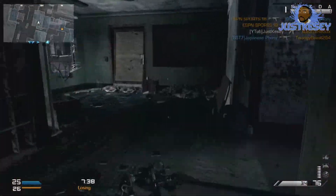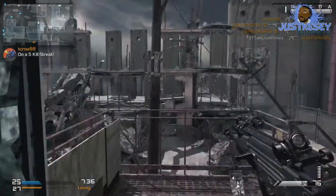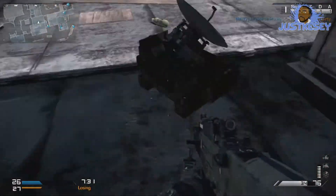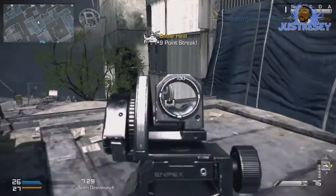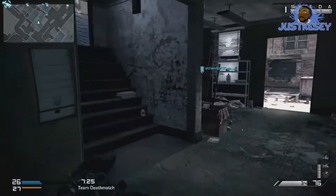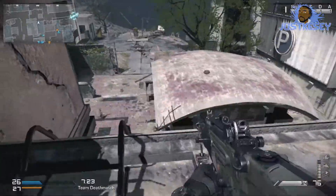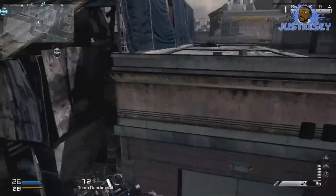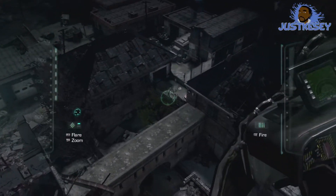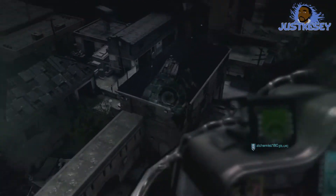If you're jumping from one building to this building, take a second and check through the window — you may see straggling enemies running along the map and get lucky. And for another tip: if you jump onto this little platform right here, you may get extremely lucky. I've been known to take out two or three enemies over there who are paying no attention to you — you have the advantage over them.